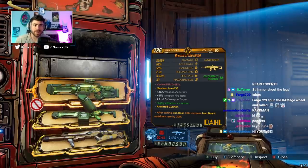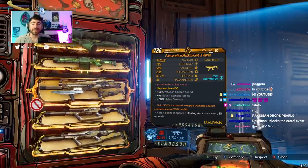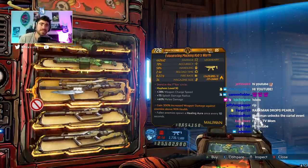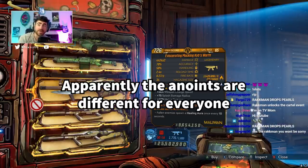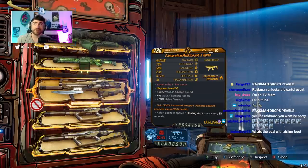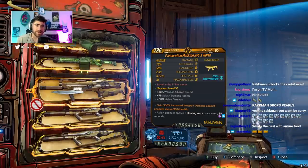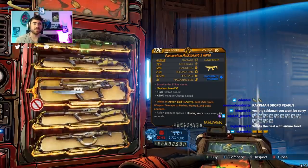This week Maurice's Black Market vending machine is selling a Breath of the Dying with 'after exiting Iron Bear, kills increase Iron Bear's cooldown' anointment, a sentinel fire rate Breath of the Dying, and a Kibsworth — which is crazy because that means they're dropping or showcasing takedown-exclusive weapons in this vending machine, meaning things like the Stinger or the Light Speed could be in here.